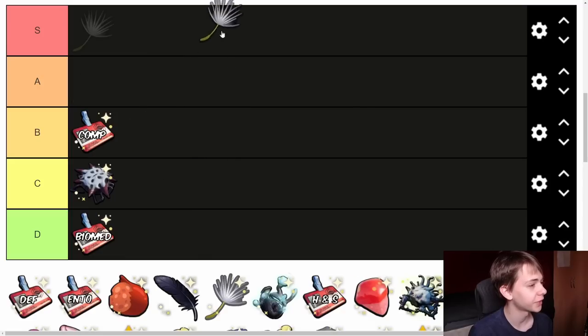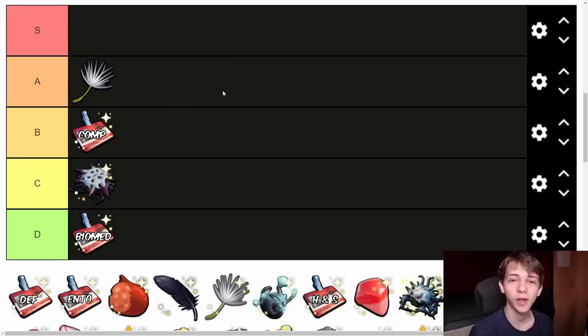Next we have the Dandelion Tuft. It breaks relatively easily but it can protect you from fall damage — it's a solid A tier. I can't put it in S because it used to be much better. You used to be able to deploy it and never take fall damage; now you have to hold it for a long time just to prevent the fall damage, and sometimes you still take fall damage. It doesn't slow you down as much as it used to, so it's not great anymore — but it's still A tier.